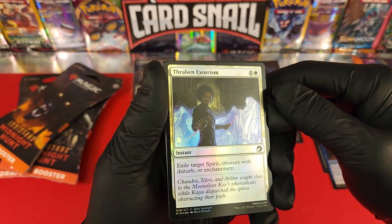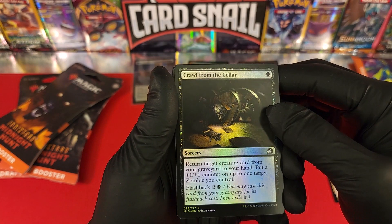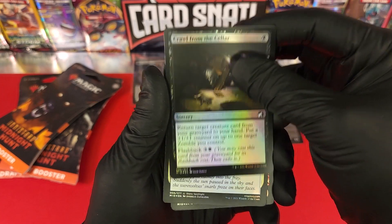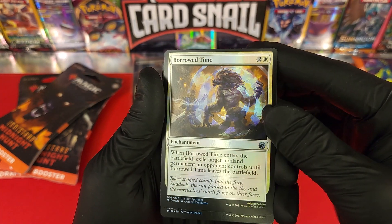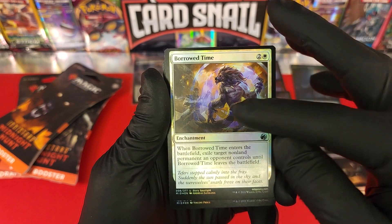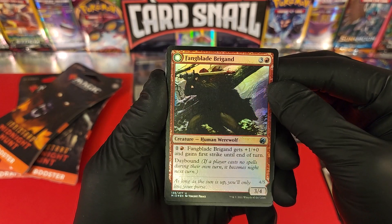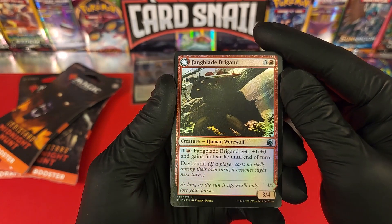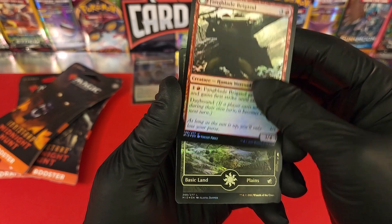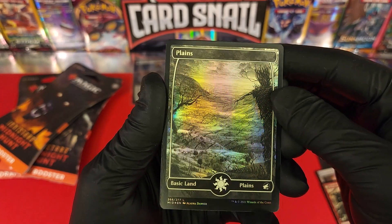Thraeman Exorcism — super cool card, love how they made the ghost kind of glow. Crawl from the Cellar. Borrowed Time — you can see the time waves on that one, wicked cool. Fang Blade Brigand — these cards are just great looking. I love how the foil isn't foil in the darkness spots, so they maintain that dark vibe. And we got a holographic land — planes card, super cool.